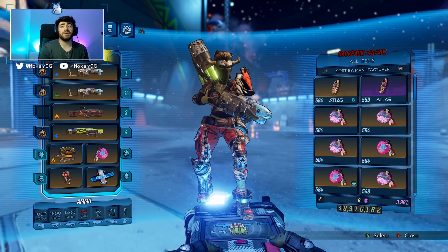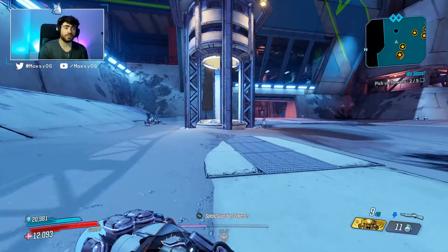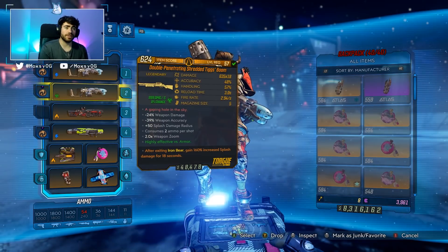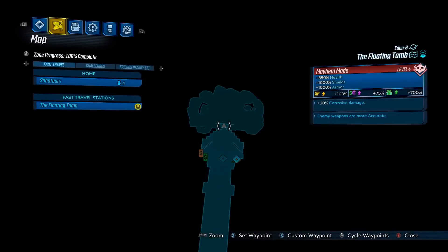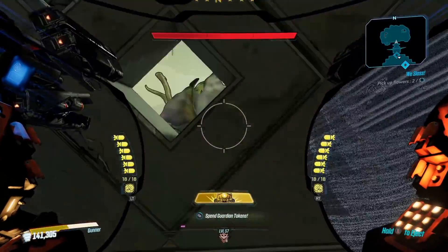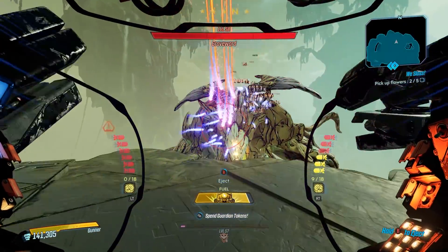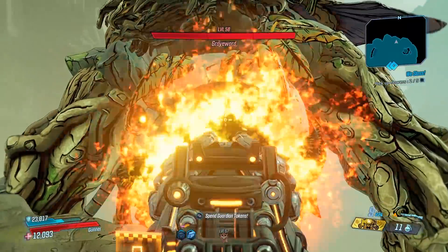In terms of gear to use with this, you're going to be looking for splash damage rolls, because the meteors seem to scale the most off of splash damage. I genuinely didn't like this weapon on Amara, but FL4K and Moze seem to make great use out of it. This weapon can spawn in any element, but it cannot be non-elemental.